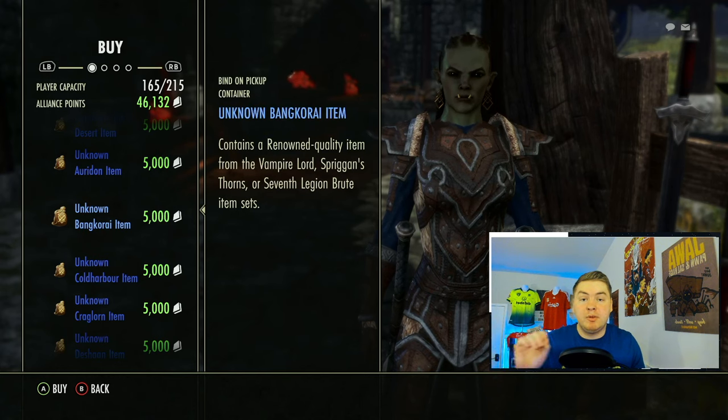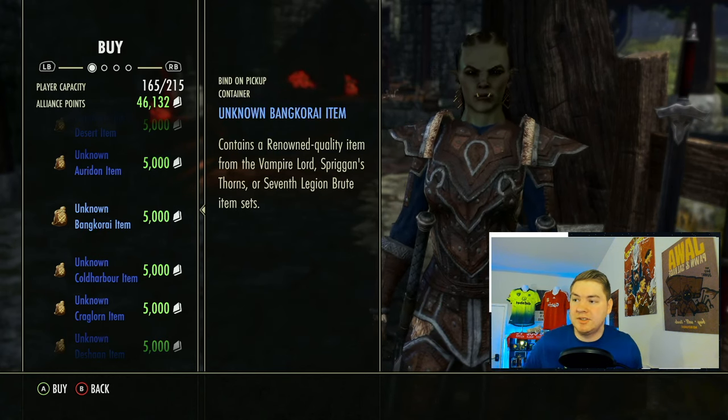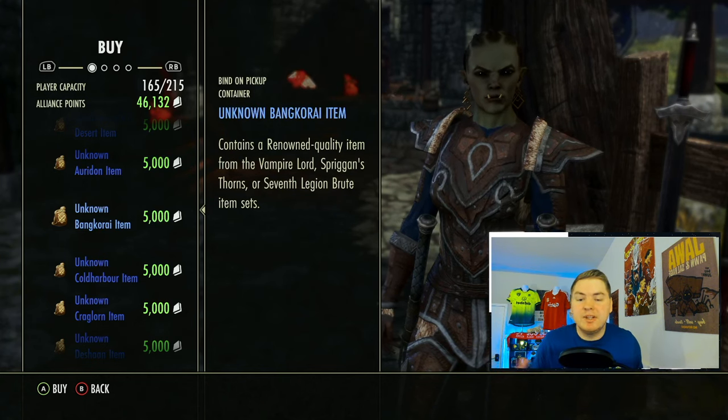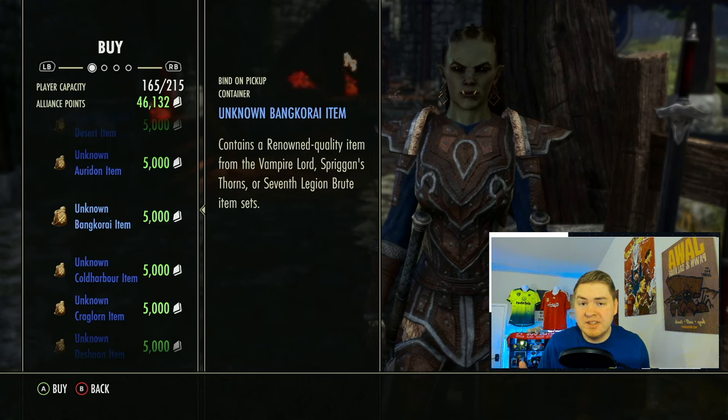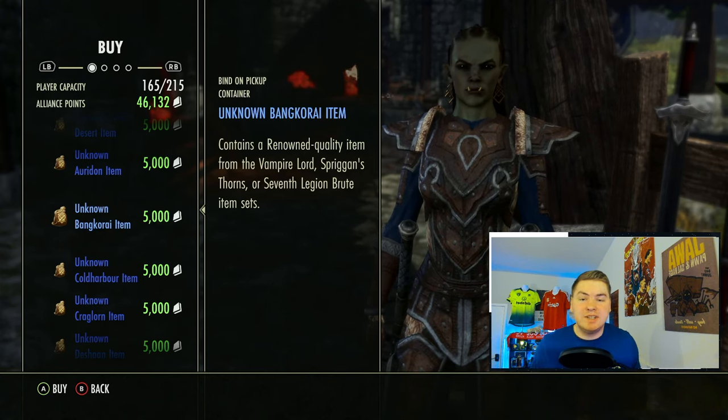Even if you sell these for 7,000 to 15,000 — which is usually about how much I sell set pieces from non-DLC areas — you're still going to every so often get Vampire Lord pieces, which are absolutely garbage. That's going to be about one in every three, so you kind of have to take that in stride.